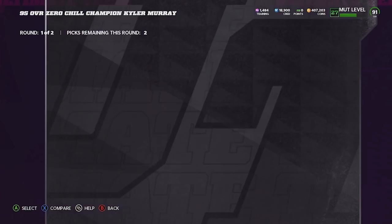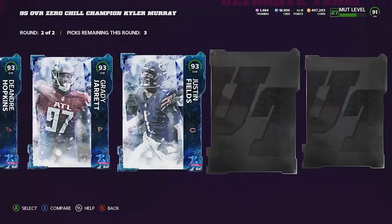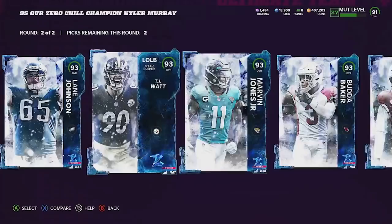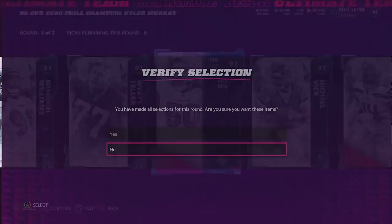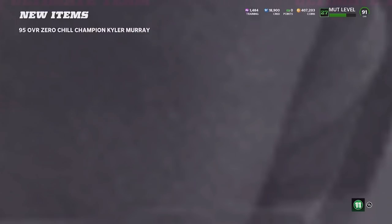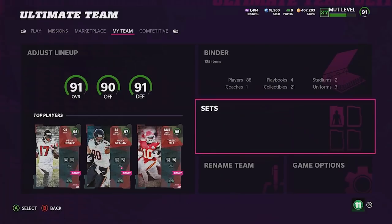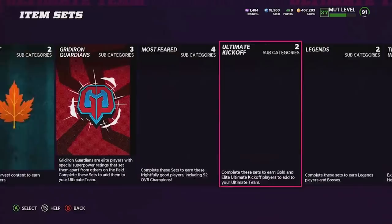Right here is Kyler Murray, yes sir. Heading back over, it's now time to pick our 93 overalls. I'm looking to get at least one cornerback here, and I think that's gonna be DK Metcalf. I'm gonna go ahead and also pick up Lane Johnson right here, and then last but not least, I know it might not be the most flashy pick but I'm gonna pick up Vita Vea - he's gonna be our backup halfback. Then yeah, we're gonna take Kyler Murray and sell him back. It looks like he could sell for about 100k, so I'll throw him up for like 97k.